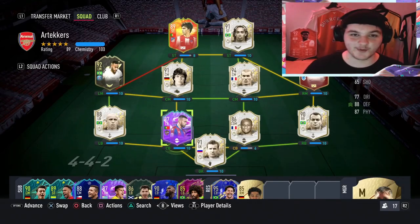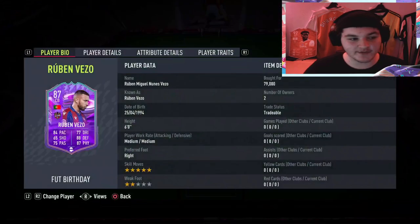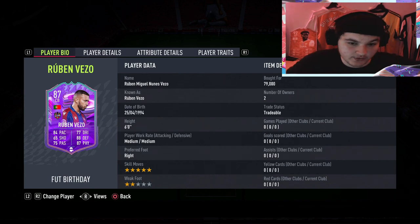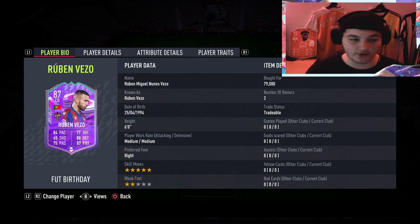Welcome everybody back to another video and another player review. Today we're going to be looking at the new FUT Birthday Ruben Vezo. This looks like a very interesting card — he's only been out an hour and 20 minutes and he's already down to 79,000 coins. I can see this card dropping to 50, maybe 55–60,000 coins this week because the market this year is very, very low.